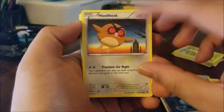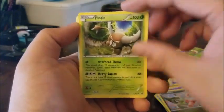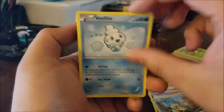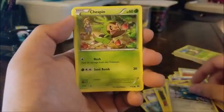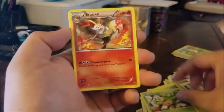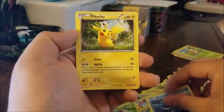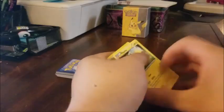Sunflisk, Elgyem, Hoothoot, Misdreavus, Froakie — nice. Axew, Pinsir — don't have one of him yet. Gogoat, Meowth, Zorua, Ralt's, Panpour, Vanillite, Dedenne, Starmie, Bronzor, Chespin, Piplup, Noibat, Chespin, Braixen — cool. Piloswine, Pansear, Axew again, Remoraid, another Pikachu — awesome, that's pretty cool. I've noticed a couple of things I haven't received yet before, so awesome there.